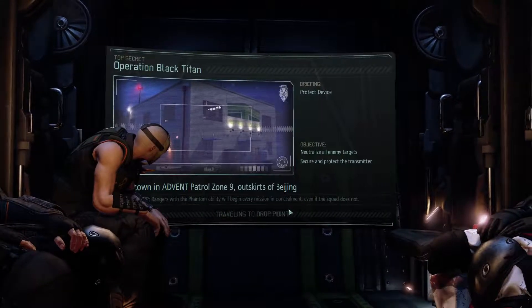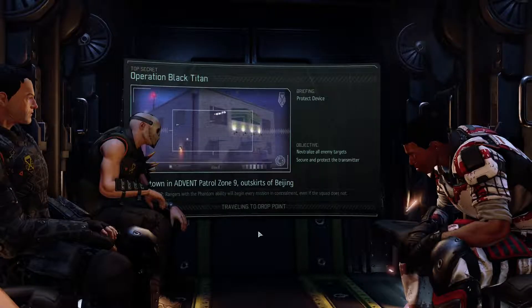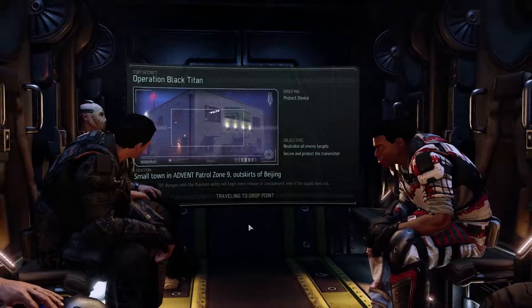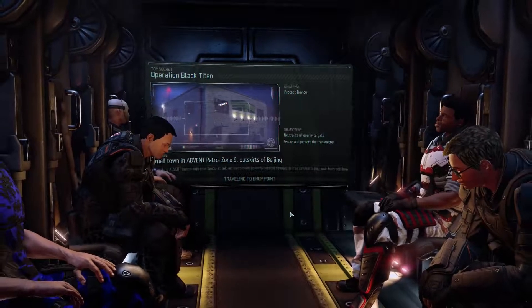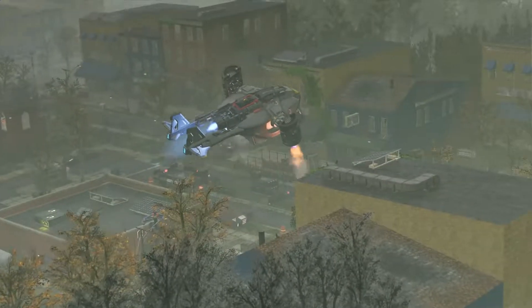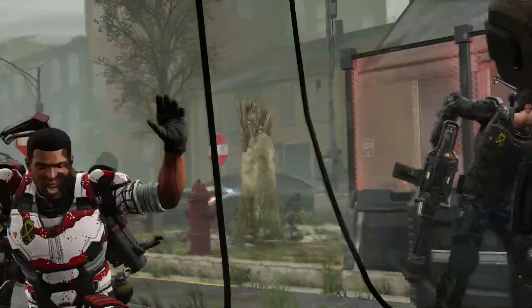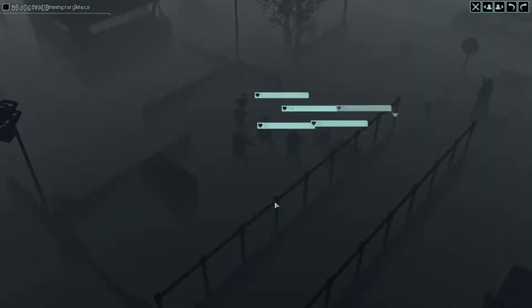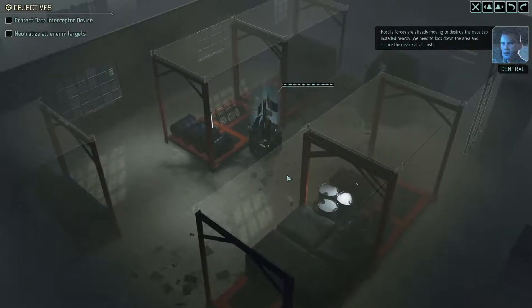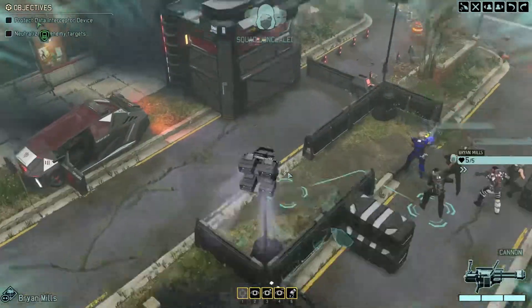We're probably going to run into some mutons and mechs at a minimum. I don't know that we've actually gotten to the point of unlocking anything else yet, but those guys are hard to take down, and with us having more conventional weapons it will be a little more difficult. It looks like we're in a city so we'll have plenty of high ground hopefully available. We've got a little bit of a hike.